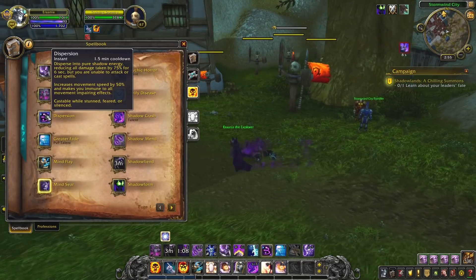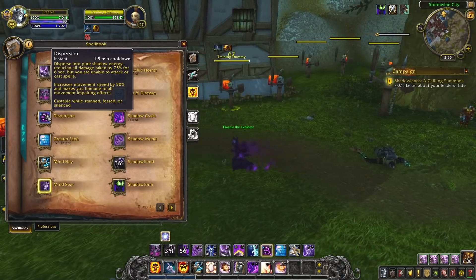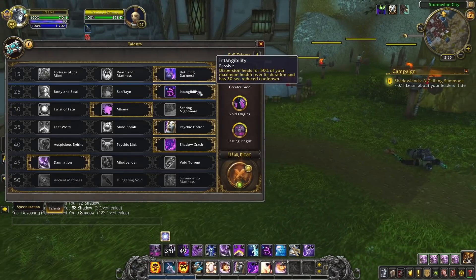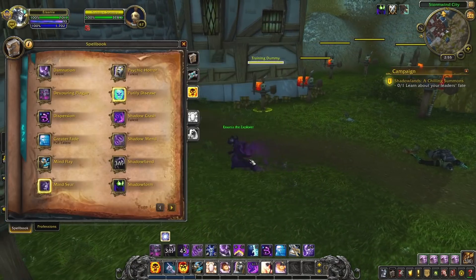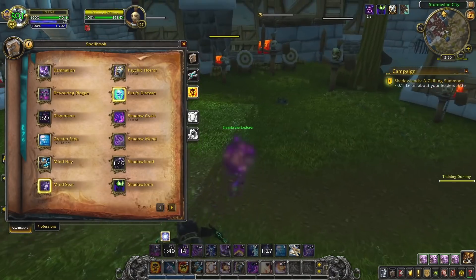Moving down, we have Dispersion. Dispersion essentially makes the Shadow Priest like a wall — you can't slow them, though you can stun them. Shadow Priest can talent Intangibility, which means they get healed 50% of their health during Dispersion, and the cooldown goes from 2 minutes to 1.5 minutes — which almost all Priests will run. This is really important: while they might disperse at 10%, they're not going to end at 10%. You'll have Mortal Strike and Sharpen on them which reduces healing, but it's probably wise to swap off once they disperse and hit them afterwards.